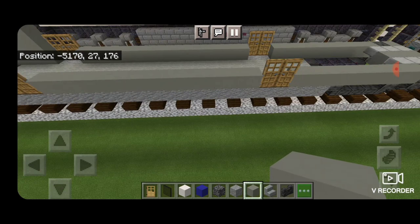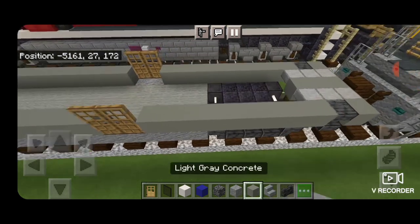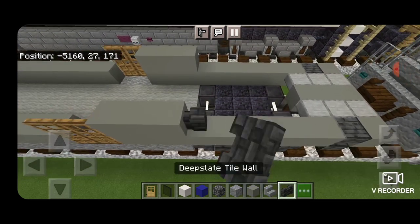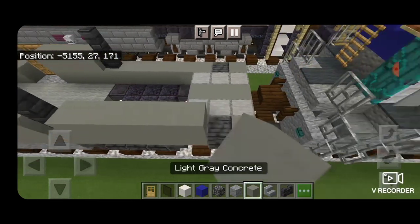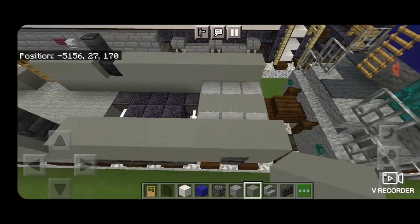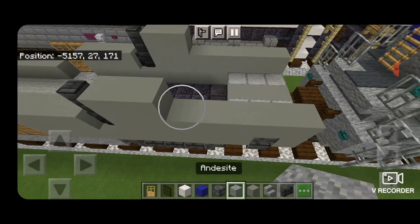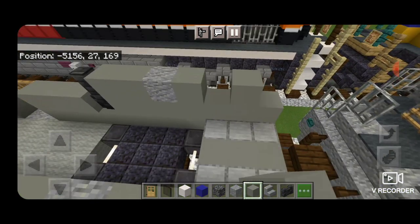Then we'll move down to this end, which is slightly different. To start off we're going to do three light gray concrete next to the door, then a column of two deep slate tile walls sticking up, then a full row of light gray concrete down to the end on each side. Then next to the deep slate tile walls, two gray concrete, then andesite and gray concrete down to the end on each side.